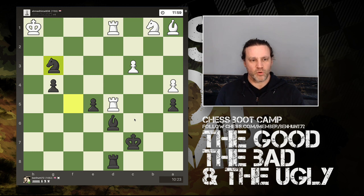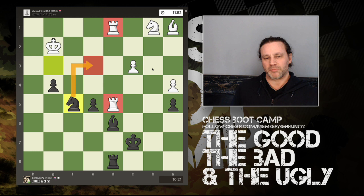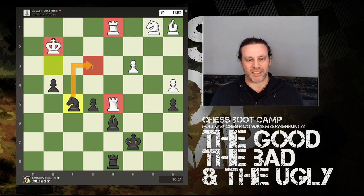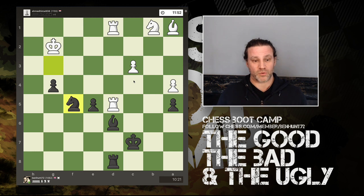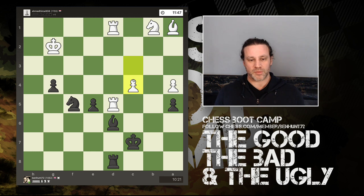I grab the pawn, he grabs the pawn, I grab the pawn with check — so I've won my pawn back. The king moves towards the knight. Now I'm thinking that putting my knight on this square would hit both rooks. However I'd still be a piece down — he's going to have a rook and two minor pieces against my rook and one minor piece. The other great thing is that his king is also going to be hit with a three-way knight fork from that square, but he doesn't notice.